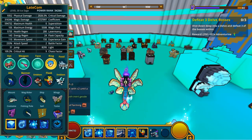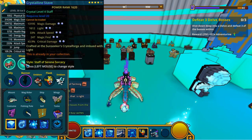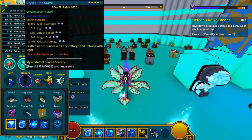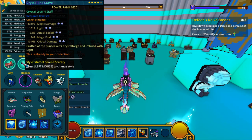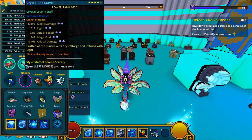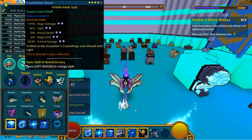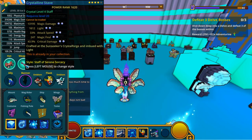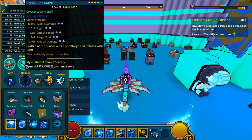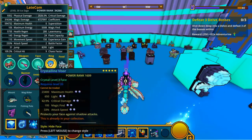The first thing you really have to get ready is a set of crystal gear — at least crystal two or crystal three — because the difference between them is really significant. I've got a crystal four star, as you can see here, and it grants 1600 light on the weapon alone. The higher level your crystal gear and the more stars it has, the more light you're going to have. You also have hats and crystalline visors which give you a ton of light as well.